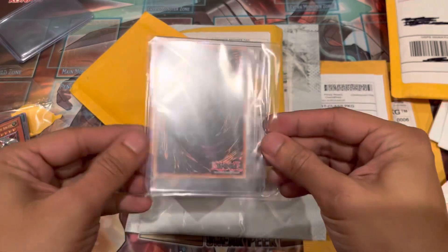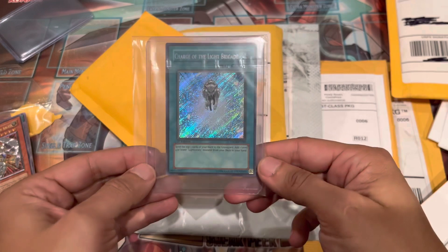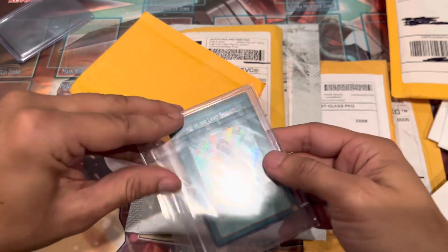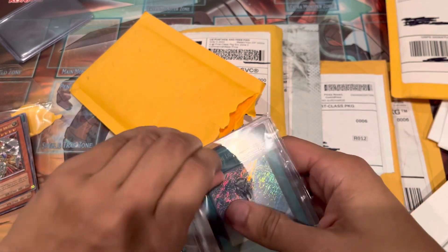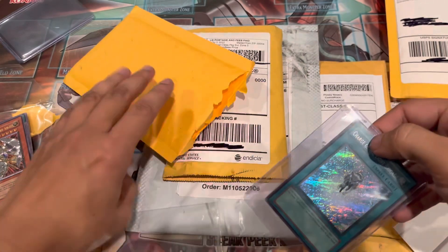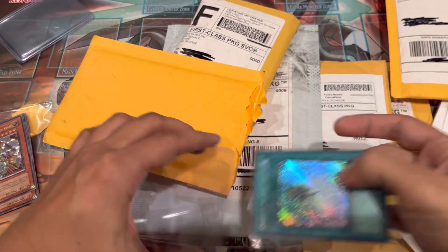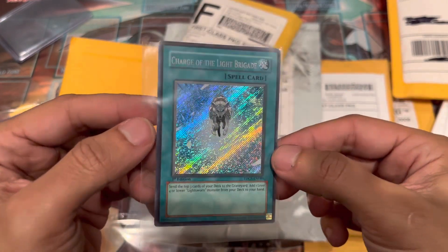I don't even know what this is yet, but let's see what we have. Our first card is — boom! There it is. First edition, Duelist Genesis — Charge of the Light Brigade. Oh my goodness, this is a beautiful, beautiful card. I'm just going to open this up so we can have a good look. This one is coming from The Comic Book Store. Wow, that is a beauty. Look at that. Oh my god.